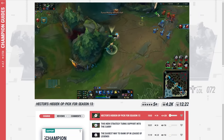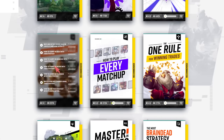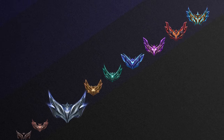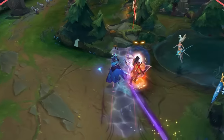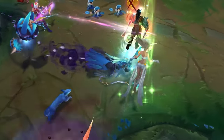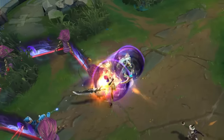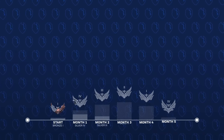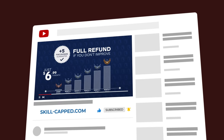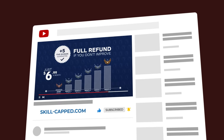Before we get into the best tricks I know for how to carry as Nami, I strongly recommend you check out our website, Skillcapped. It teaches League of Legends the right way from the low elo perspective, which is why our members tend to climb stupidly fast. We don't waste time teaching you strategies that only work in pro play, because low elo is simply a different game — it's way more chaotic. Check us out after this. And of course, if Skillcapped doesn't work for you when actively using it, you can just get a refund anyway, so there's no risk.